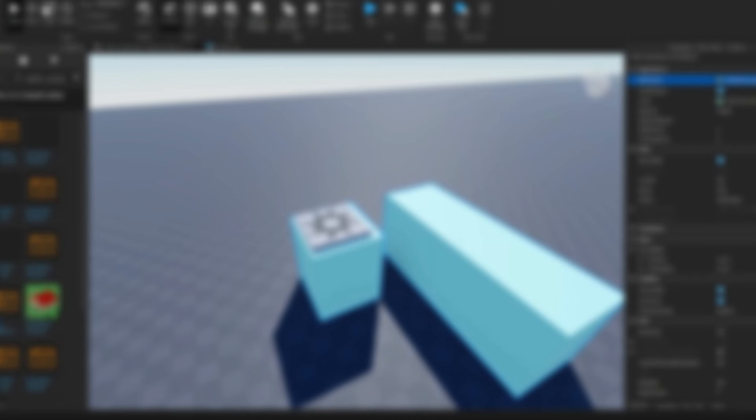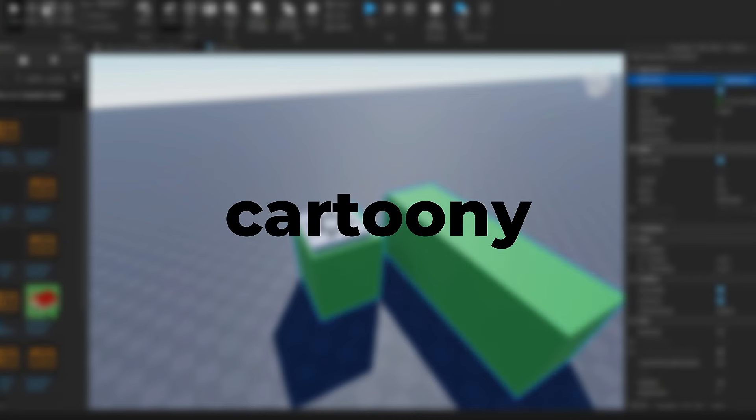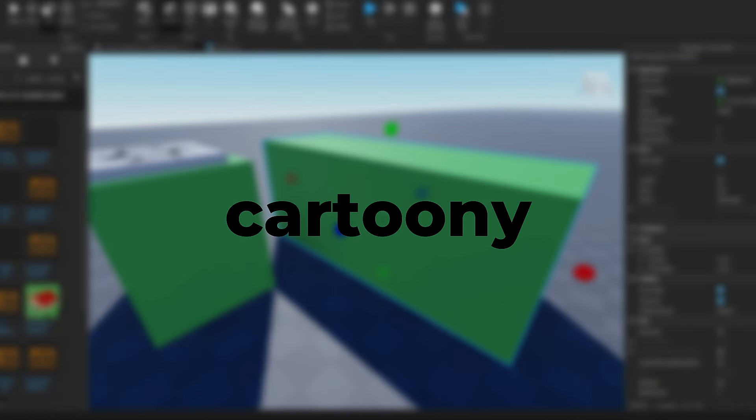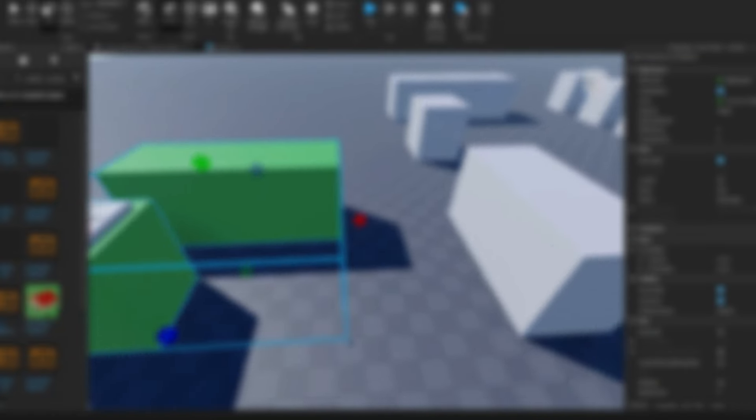On this channel we hate grey blocks — absolutely disgusting — so to fix this problem I decorated the game. I'm kind of a cartoony guy, so I'm using pastel colors, more specifically brown, green, and blue, to make this project look good.